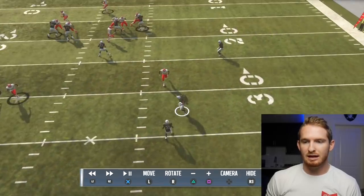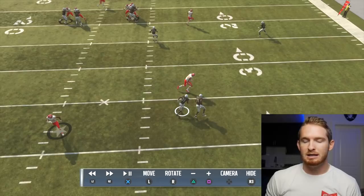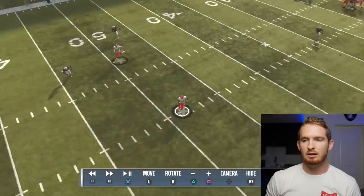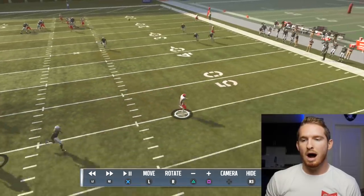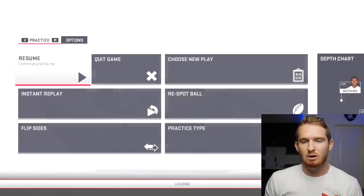In the replay, this Cover 4 defender is doing the same thing the Cover 3 guy did. He says 'there are three guys on the left side of the field, one guy on this side, I'm going to help on this out route.' But he doesn't realize Tyreek Hill is on a post going straight to the other side of where his zone should be. Wide open against the Cover 4.